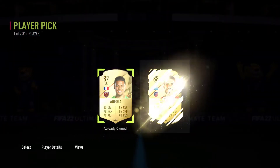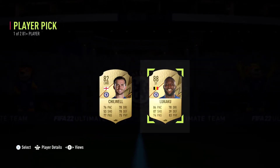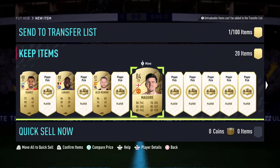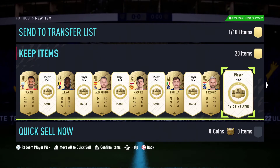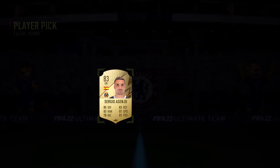First one we get is 88 Suarez - a walkout, decent. Next one we get is 88-rated Lukaku, decent. And it just went downhill after that - 84 Maguire. I don't have many high-rated players in my club right now. We've been through six so far. Moving on to the seventh - 83. These are decent so far. Another 83 - this is all fodder.